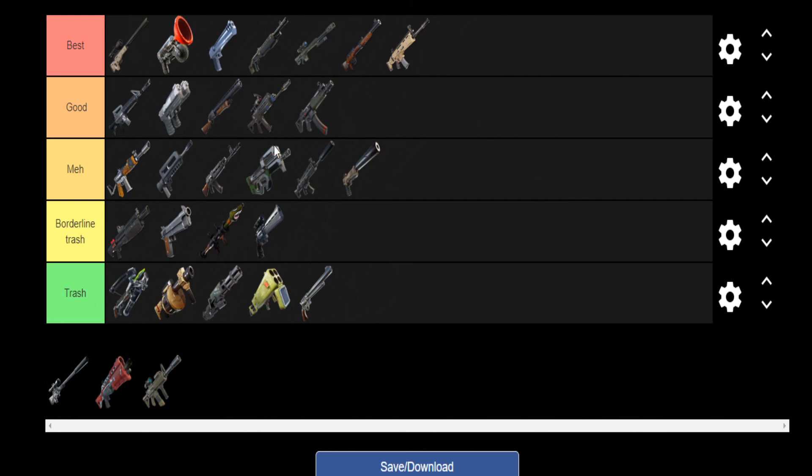Next we have the Suppressed Bolt — sadly it wasn't the best, but it's still a sniper and still a good one, so we're going to give it Good tier.